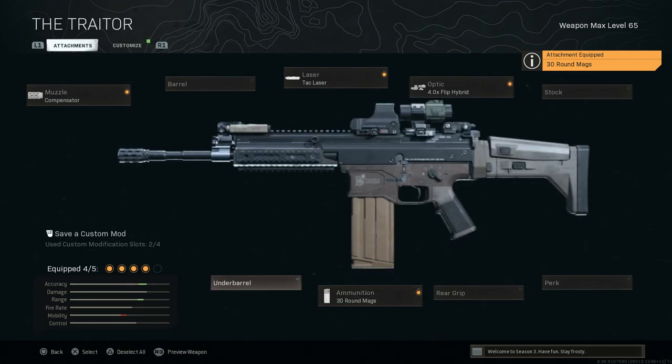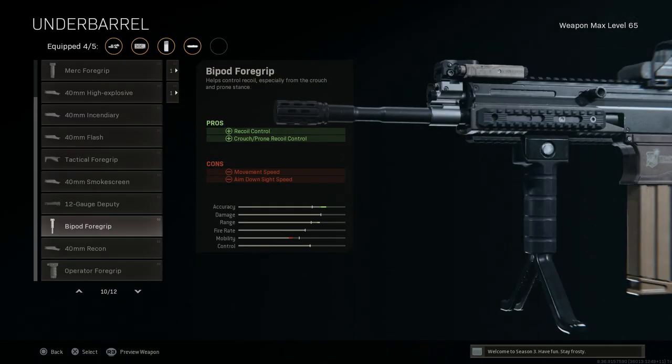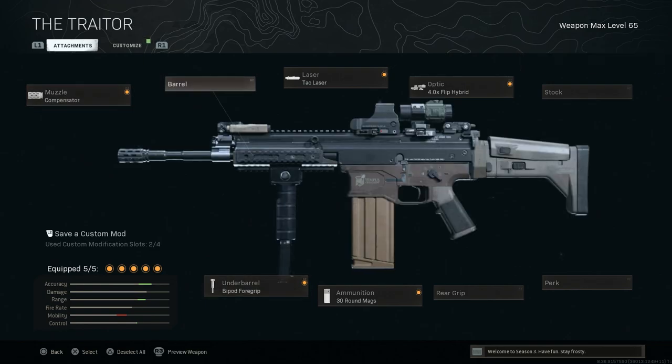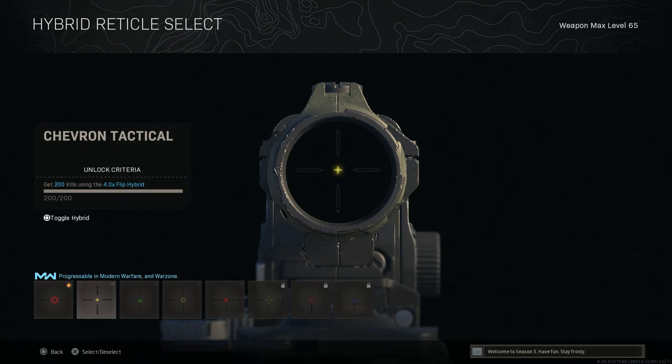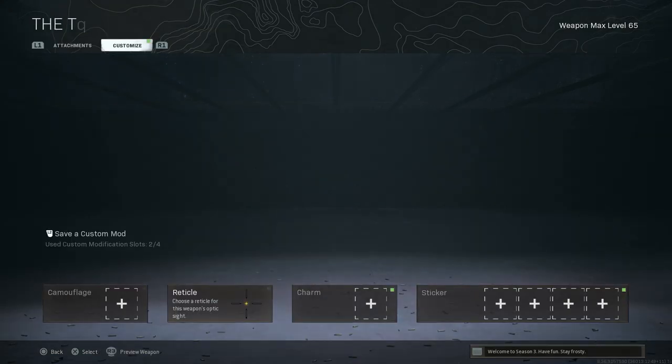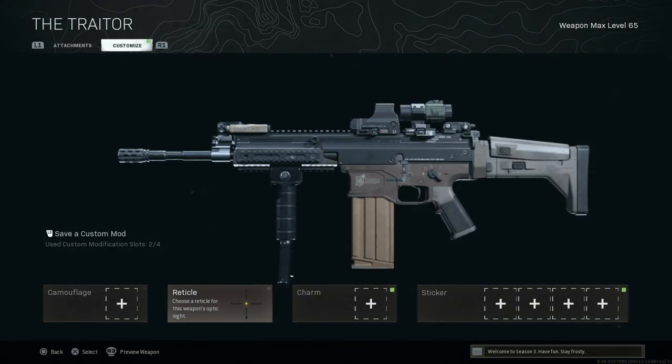For the underbarrel, we're going with the bipod foregrip — that gives us recoil control as well as crouch and prone recoil control, making this thing extra accurate especially with the compensator. If we crouch or go prone, it's going to be very close to no recoil. Cons are movement speed and ads speed, but with the TAC laser and base barrel we're not adding too much weight. For the reticle, we're running the chevron tactical — very clean sight picture for the EOTech holographic, and we can toggle to the zoomed view when needed.